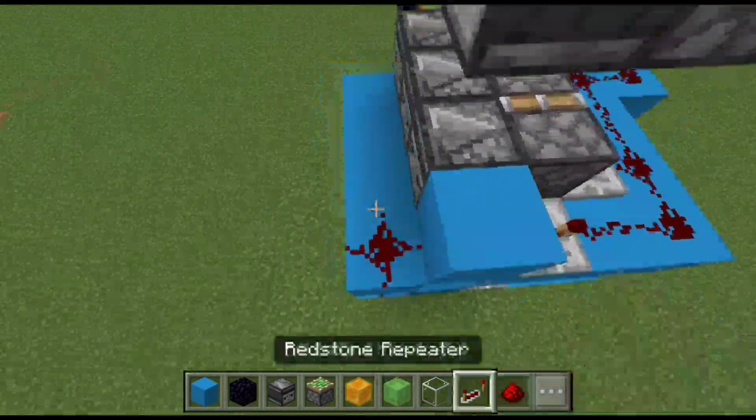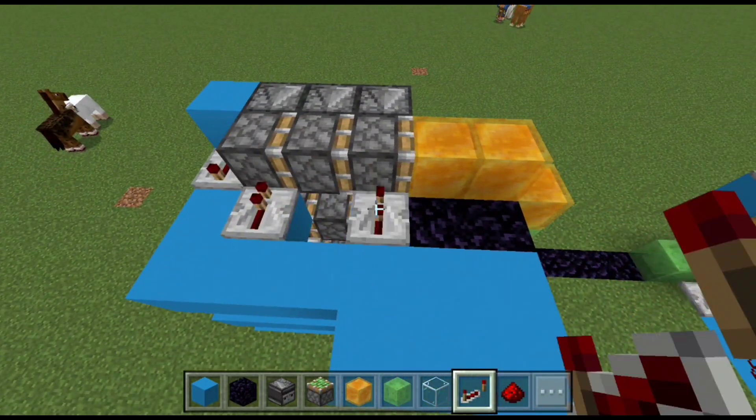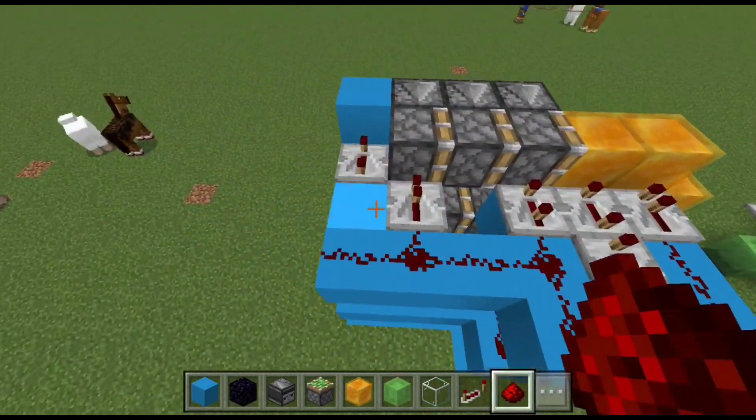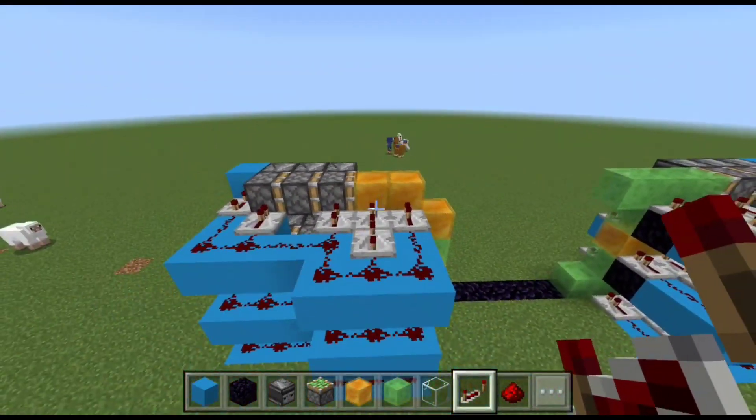And finally, we only have one layer left to go. Max tick delay, one tick delay, three ticks delay, two on max tick delay, and finally one tick delay. Redstone dust, repeater with no delay, two on max, and you are done.